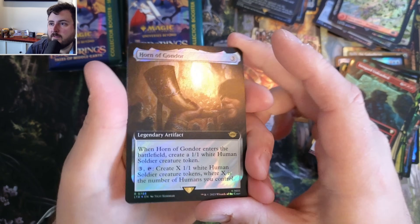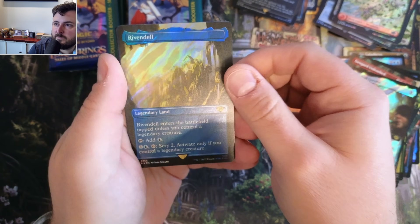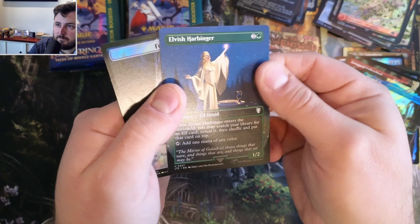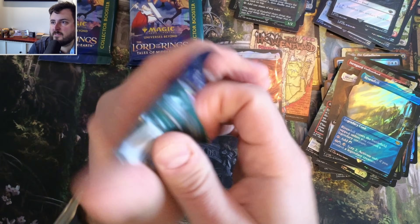Oh boy, The Horn - there it is. Rivendell - beautiful, beautiful Rivendell there. Elvish Harbinger. Not foil, nothing there. I don't know how we're doing in that back slot, to be honest.